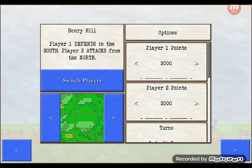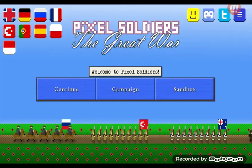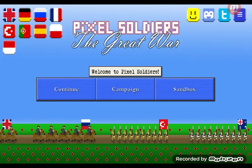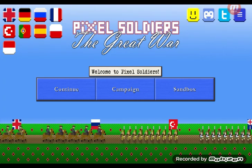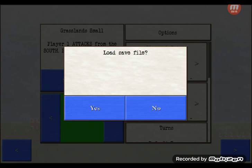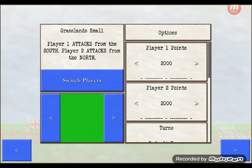We are back, and here's my story. On the Eastern Front, the Austro-Hungarians and the Bulgarians fought the Russian Empire.